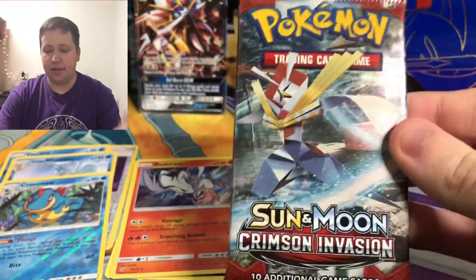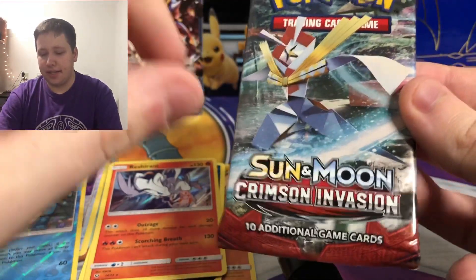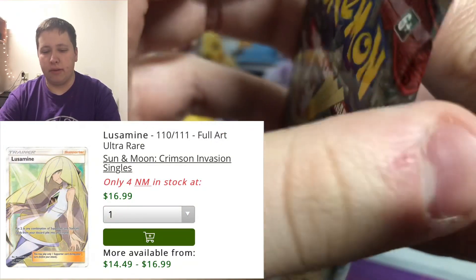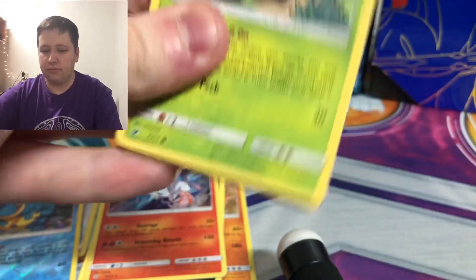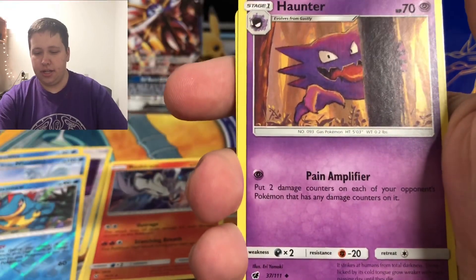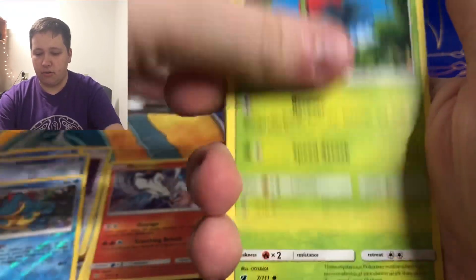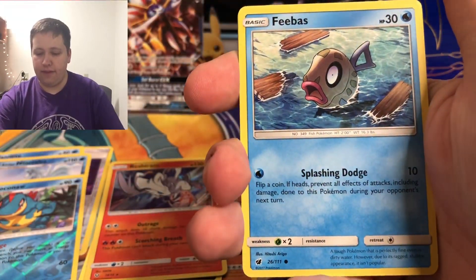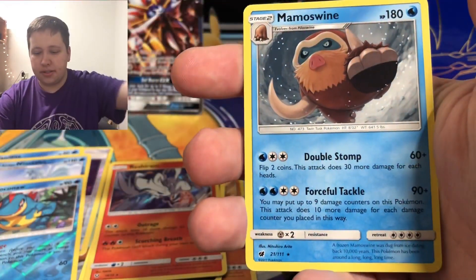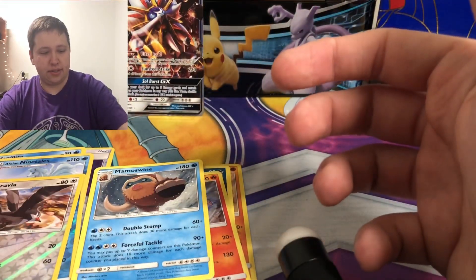Here we have Sun and Moon Crimson Invasion — one of the least liked sets. There aren't really many valuable cards; I think it's Lusamine, or the Buzzwole rainbow. We pull a Dark Energy, Haunter, Crabominable, Golisopod, Shelmet, Salandit, Cubone, Weedle, Silvally reverse, and then a Mamoswine regular rare. Not a great set overall.